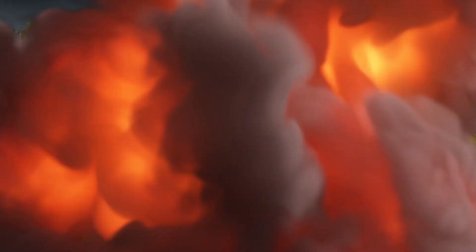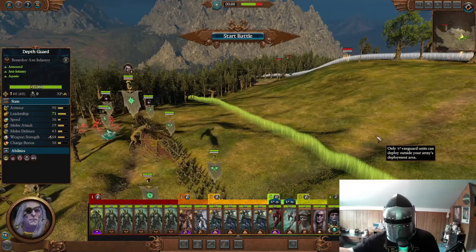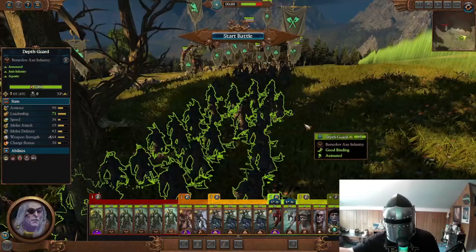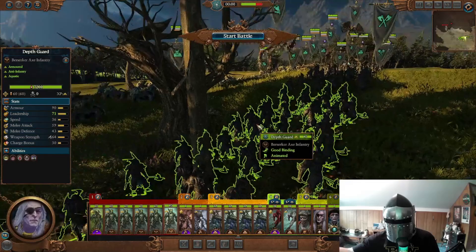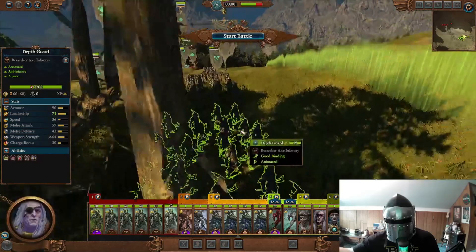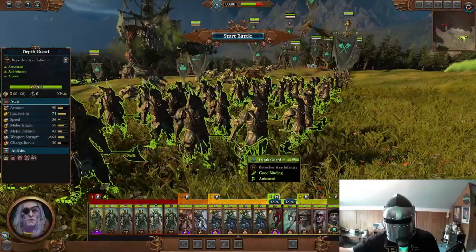Here is the tier 3 army — it's quite a mix of units. We have Depth Guard: they have 90 armor making them very heavy armored, they're anti-infantry with a special bonus versus infantry and frenzy — a very good frontline unit I usually always take for mid to late game. They hold the line incredibly well.